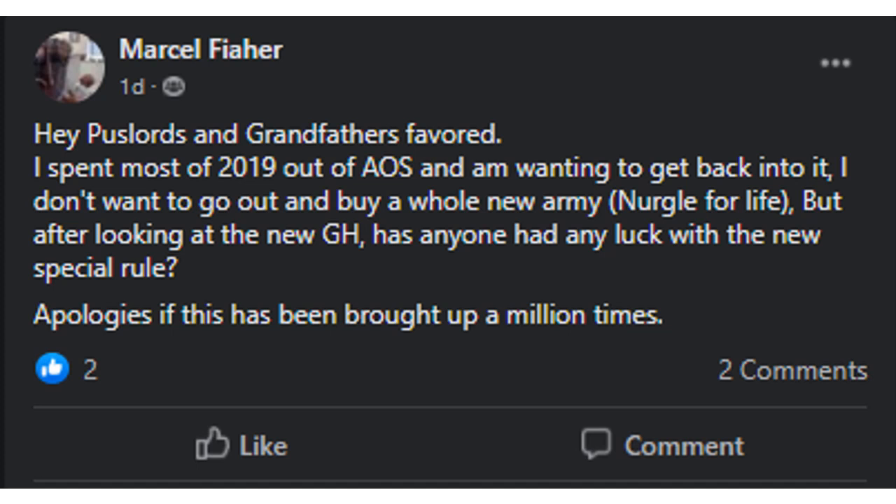You can't have Disgusting Resilience and some other ward save type effect. I don't think this really impacts Nurgle as much as you might think it would. There are very few things where you would end up with stacking abilities. The main thing I can really think of would be a Harbinger of Decay plus Pusgoyle Blight Lords — they could get the double 5-up. But other than that, I don't think that special rule really affects us that much. It's really not a big deal. I think we are just fine, and with the other changes in the General's Handbook, Nurgle is looking better than it has in a very long time.